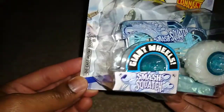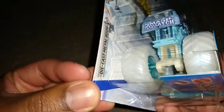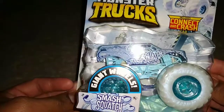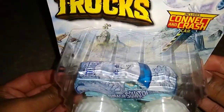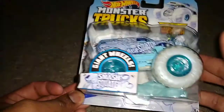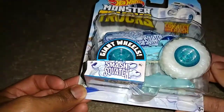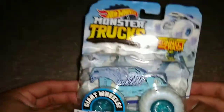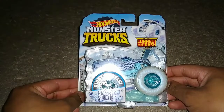I think this is modeled after some sort of Trailblazer, just by the cab of it — but I'm not sure. Not that much to say except it has a bright blue paint job, 'Smash Squatch' written on the side, white treads, and bright blue inner rims. Never thought I'd say that. And there you have it — your final Blizzard Basher, Smash Squatch.